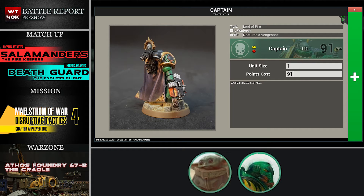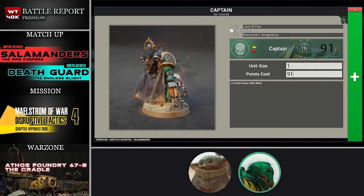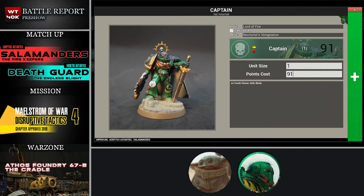Nocturne's Vengeance is a pretty sweet relic because the flamer profile has a 12-inch range, which is the big sell for me — most flamers any infantry has across all Space Marine ranges are just eight inches. His warlord trait Lord of Fire allows him to re-roll his D6 shots, which will drastically correct the reliability of those random shot quantities for him and anyone within six inches. The combi-flamer's damage profile exactly mimics the mastercrafted bolt gun — strength 4, AP minus 1, 2 damage flat — so for a flamer with that range, adding plus one to wound and auto-hitting, it's pretty good.